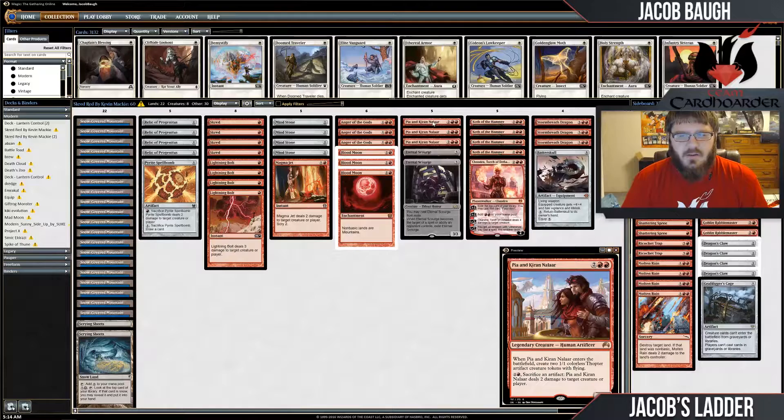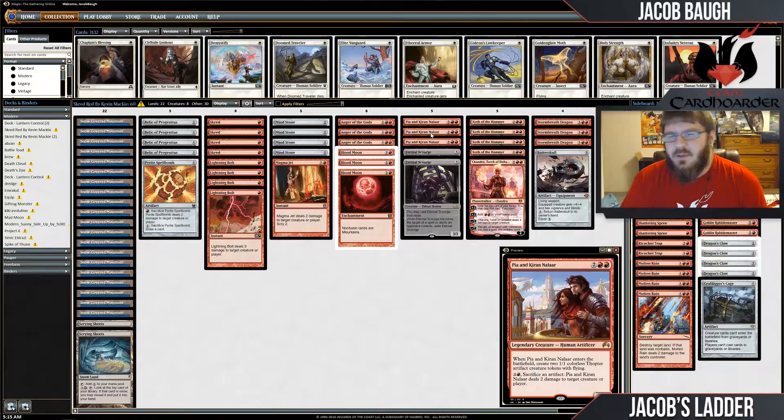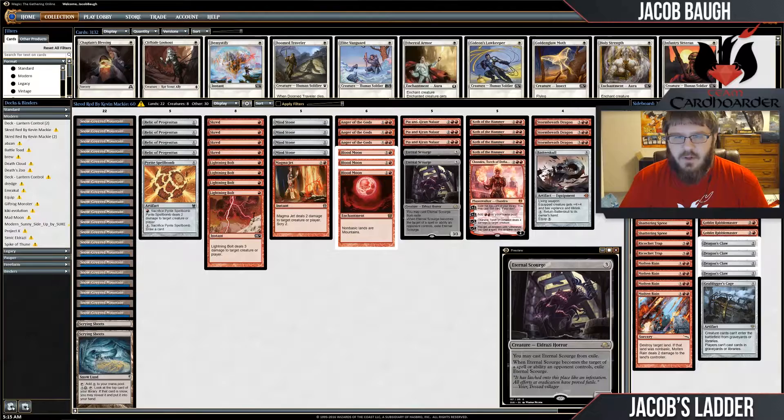Then we have Pia and Kiran Nalaar to start our four-drops. This creature has been a staple in pretty much every format since it was printed — it's super efficient, works as removal, and puts up a pretty fast clock. It's also one of the reasons to play the additional artifacts like Mind Stone and Relic, since you can sacrifice them to Pia's ability. And if you get to Batterskull plus Pia, you do gain life, which is a nice bonus.